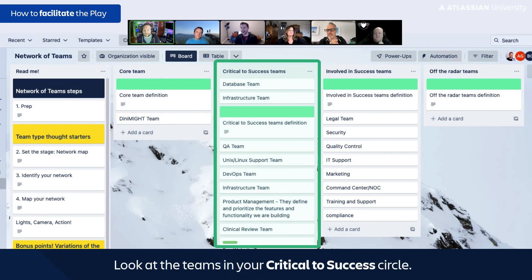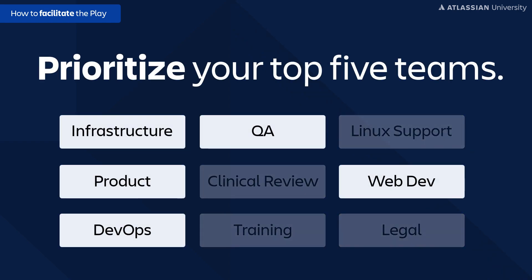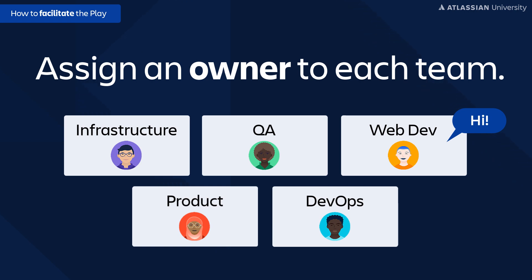Next, look at the teams in your critical success circle. If there are five or fewer, great — focus on each of those. If there are more than five, prioritize and start with the top five. Once identified, the important part happens: you need to assign who's going to own the relationship with each of those teams. We know there are teams we need help from, but we often don't know how to start that conversation. It's simple — assign someone to go say hi and say, 'We'd like to build this relationship with you.' If you're a brand new team, you can stop here: you've identified the critical teams, you have owners, and now you go pursue those relationships.